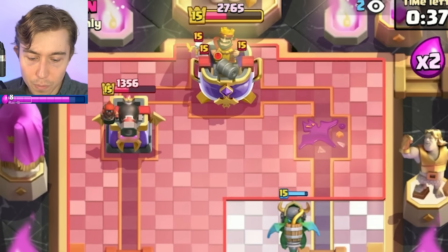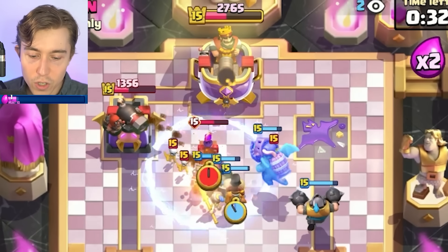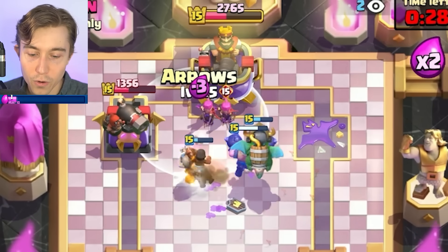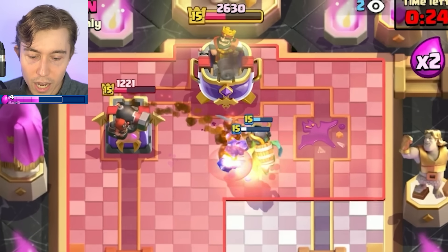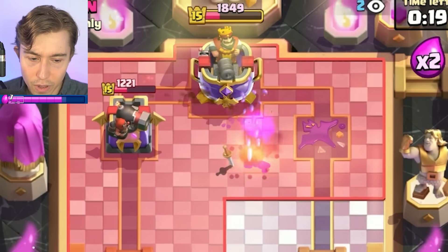Let's go Guards, Bandit, and then Evolve Bomber afterward. If your opponent can't easily defend that without going in for an Evolve spell, it's tough. He doesn't have Evo Zap, so he's going to get the clap. He goes Snowball — okay, never mind, he did defend that, but he spent a lot of Elixir.